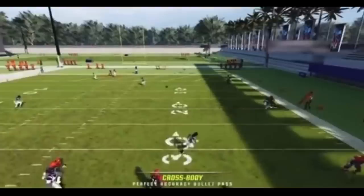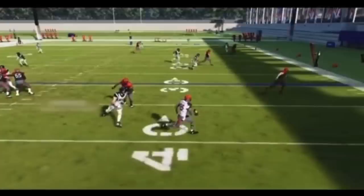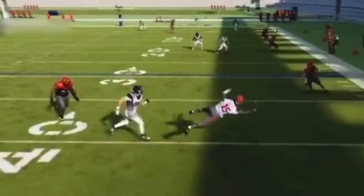Gamers are now finding a way to control the dice roll of this throw. The challenge is how do you stop it? When Patrick Mahomes did this in real life it was the only way he could throw the ball, but in Madden you have full control of how and when you can do it. Gamers have already found the code: sprinting out of the pocket, releasing sprint while hitting the throw button.